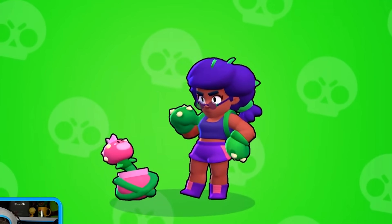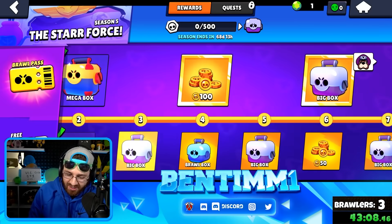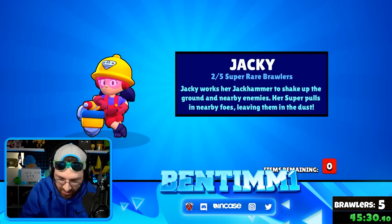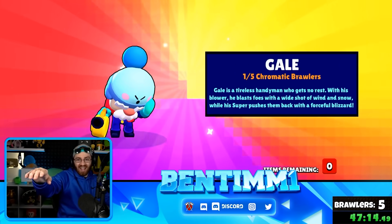If you're further in the game, you typically get two brawlers because there are two left, or a gadget. But Brawl Stars likes to trick you — they give you a brawler and then power points for the one you just unlocked. We get Rosa and then power points — we know the tricks! Then at around tier 47, we get another brawler: Gale. I'll take any chromatic, Gale is OP!